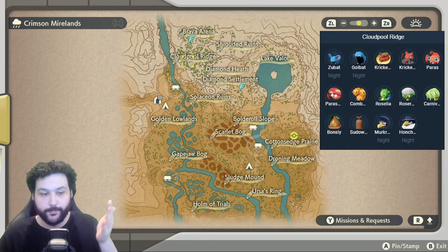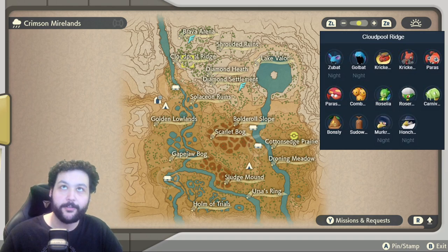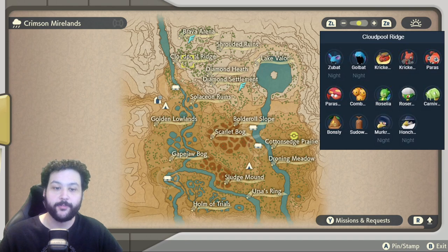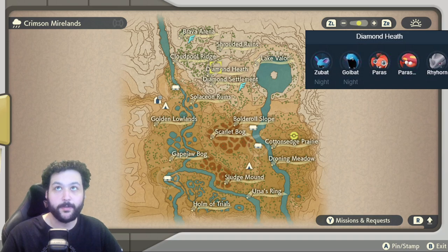You can also get the usual Zubat, Golbat, Carnivine, Paras, Parasect, and Combee here. Going down to the right to Diamond Heath, we're going to have the nice Rhyhorn to pick up along with the usual suspects as well.